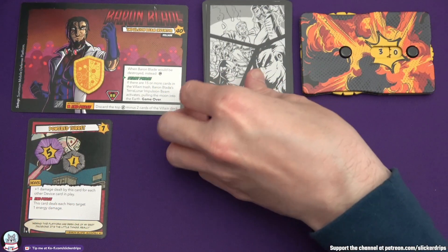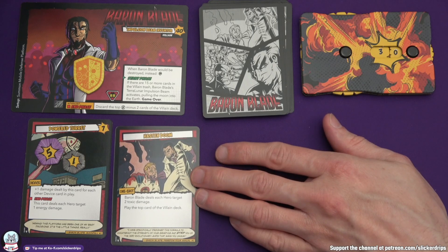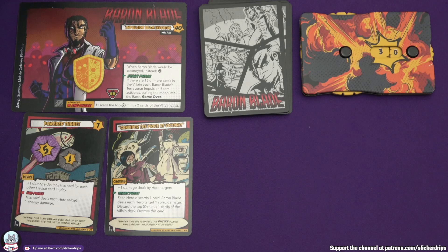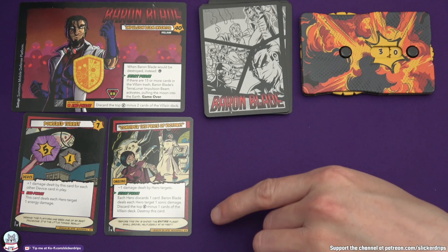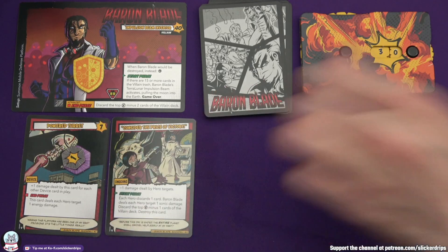Baron Blade's turn - hasn't got 15 in his trash yet. And he's played Hasten Doom: Baron Blade deals each hero target two toxic damage. Play the top card of the villain deck. And then the next card is Consider the Price of Victory: minus one damage dealt by hero targets, each hero discards a card. Next start phase Baron Blade deals each hero sonic damage, discard the top two cards of the villain deck, destroy this card. Then his Powered Turret deals one damage to every hero. That's eight cards in the trash now.